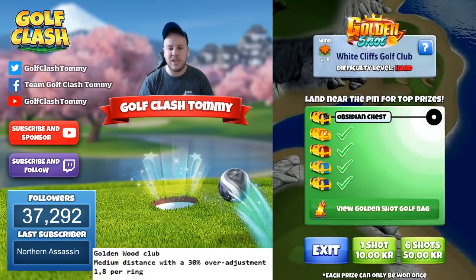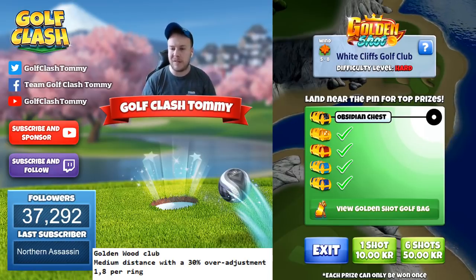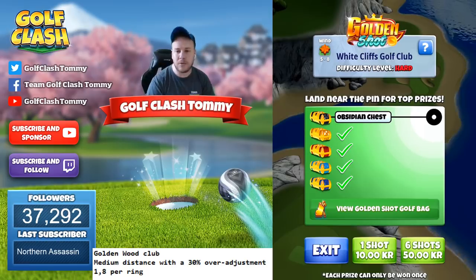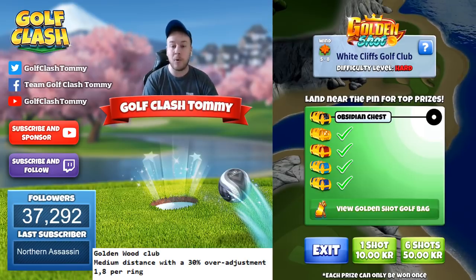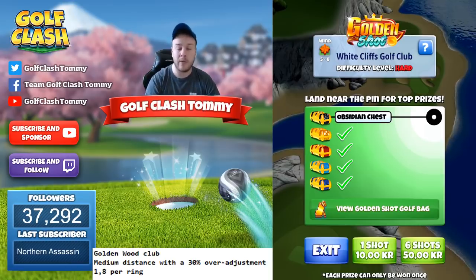When it comes to the adjustment, we're going to play with the Golden Wood club every single shot — medium distance with a 30% over adjustment. For those using an app, that's easy to add. For those not using a help tool, you play 1.8 per ring, which is the same as medium distance with a 30% over adjustment. It's one or the other — not added together.